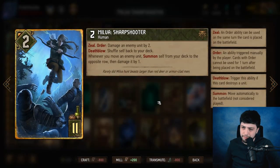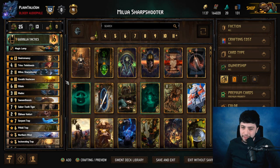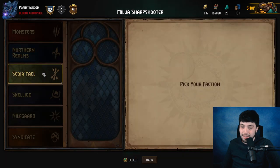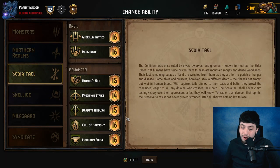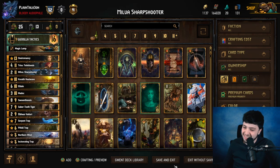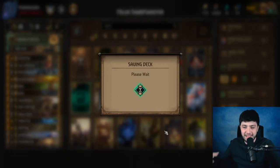What are some of the other complaints? One of the big complaints — the real reason Milva is kind of broken right now — is 11 provisions. And more importantly, Guerrilla Tactics being one of the last, if not the single last, offensive leader ability at 16 provisions.